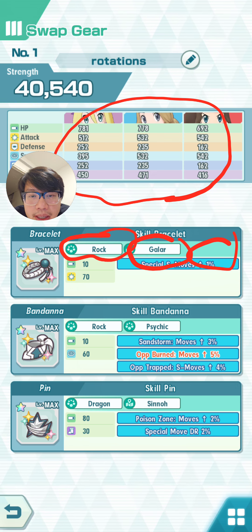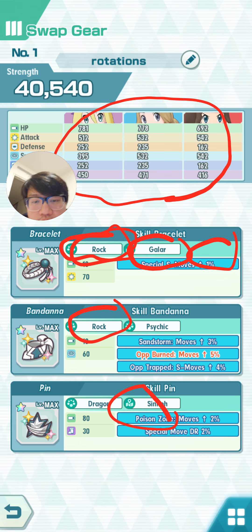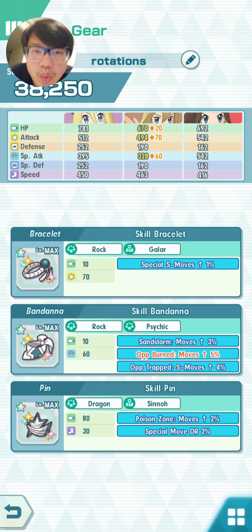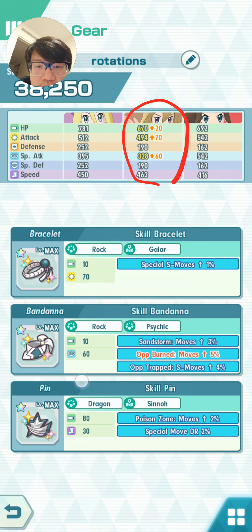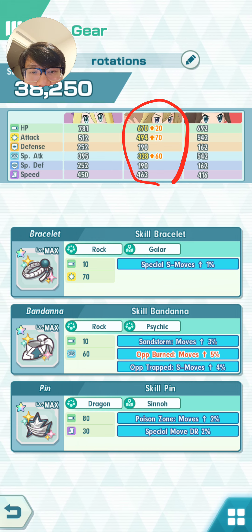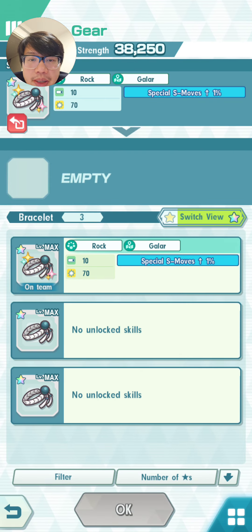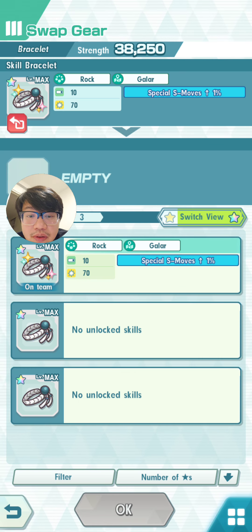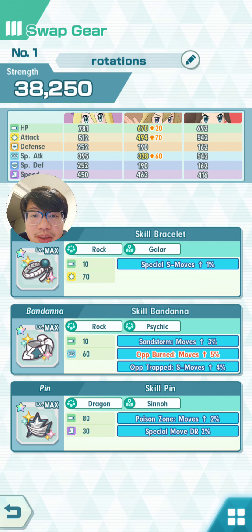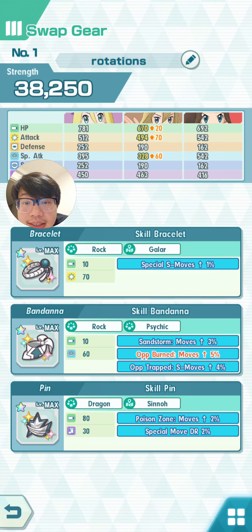I'll show you by equipping one rock type unit so it matches the rock theme and one Sinnoh unit so it matches the Sinnoh theme. I've equipped one rock unit now and you can see the stat buff is being applied, and the rest of the additional effects will also now apply. That means if my unit has a special sync move, this gear will power up special sync moves by one percent damage. A lot of rock units are actually physical types, so this combination of rock and special sync move doesn't make much sense.